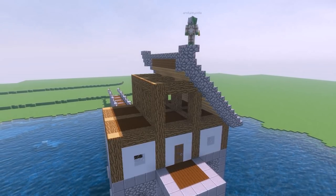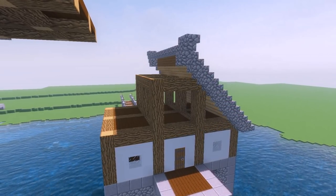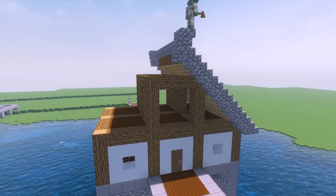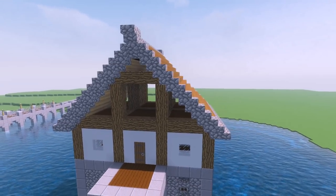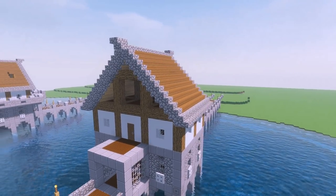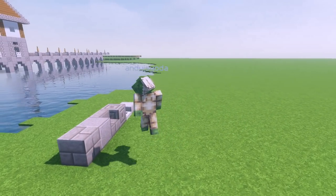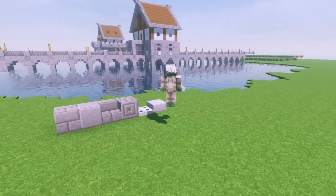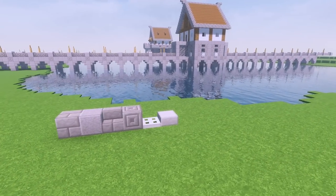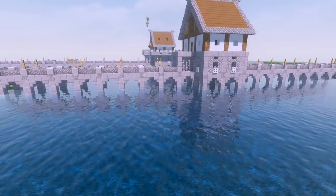That's half the roof done. Using special commands, I'm going to copy and paste in the other half of the roof — save a bit of time on the video. We are all set, nearly finished this build. Grab yourself some stone bricks, polished andesite, some more stone brick stairs, chiseled stone brick, iron trapdoor, and stone slabs.